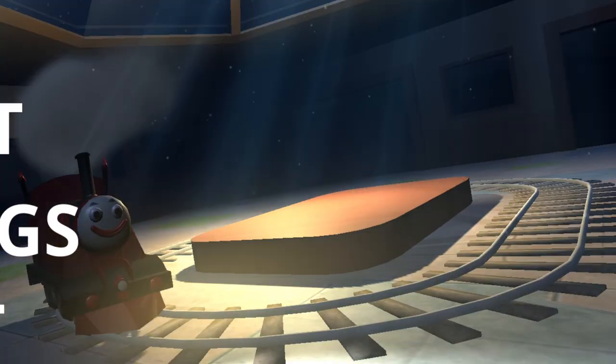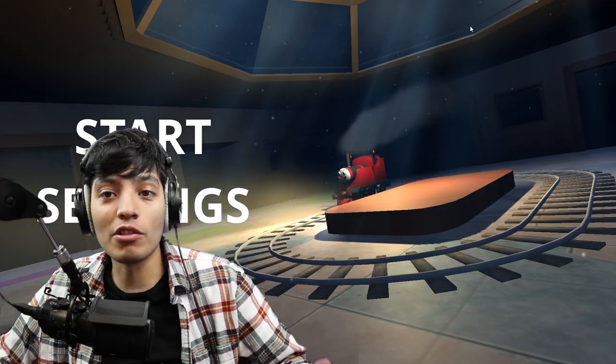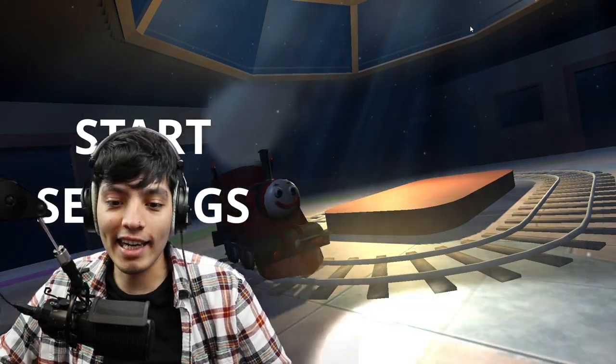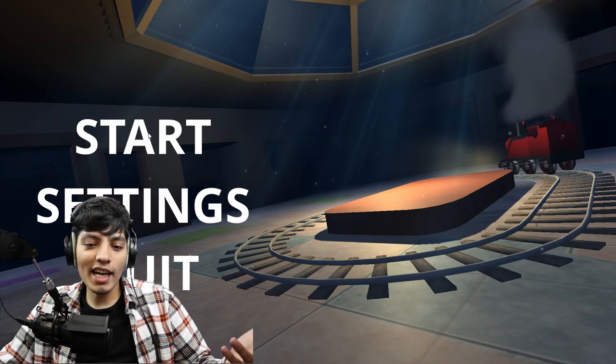Welcome to Horror Charlie Spider Train. This game is heavily inspired by Choo-Choo Charles, which releases tomorrow — we'll be streaming it, so check that out. The story: you've arrived at an abandoned depot station. To escape, you need to find all the keys. Legends say that at night a train rides through the area looking for prey — if it sees someone, it transforms into Charlie Spider Horror Train and chases very fast. Beware of the webs.